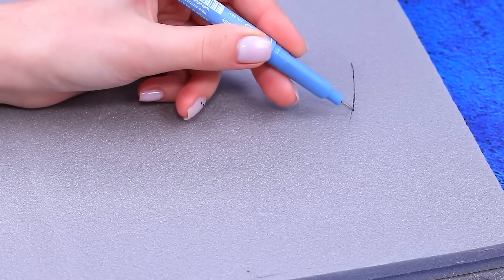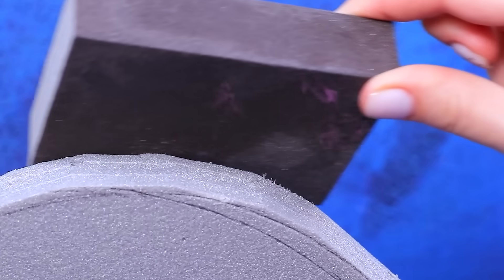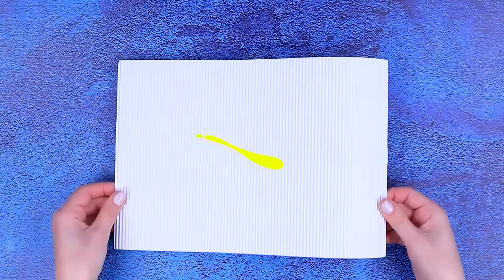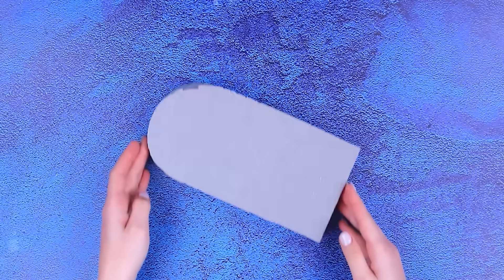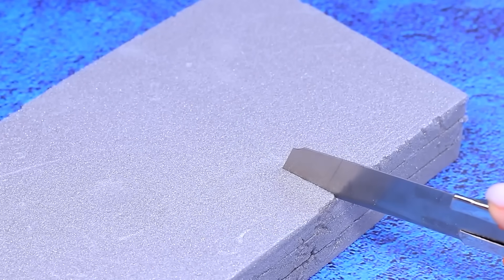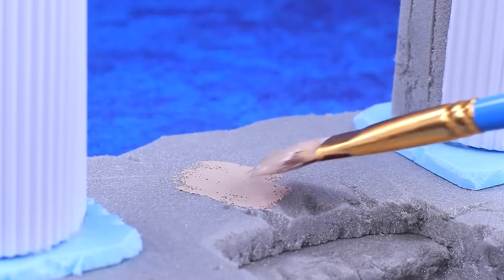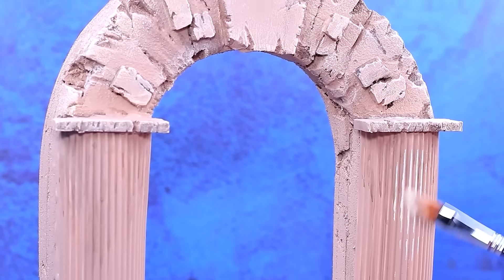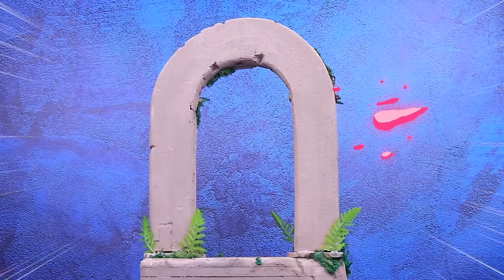Outline the portal on the styrofoam. Cut out the arch. Sand the edges. Add texture. Crown with an overlay. Graceful columns. Add masonry. We need a pedestal. Cut out the stairs. A couple of panels. Set up a portal. Tint in the shade of stone. Emphasize the shadows. Age it. Moss grows everywhere. A crystal glows at the top. Where does the ancient portal lead to?